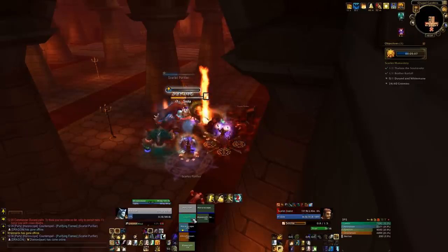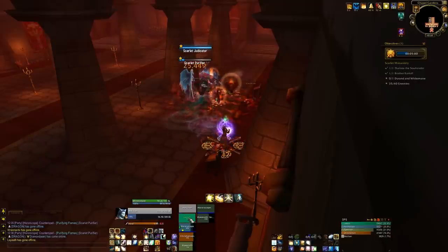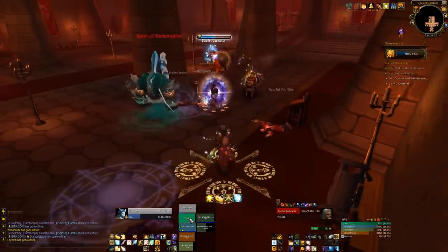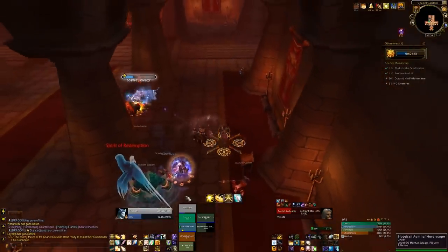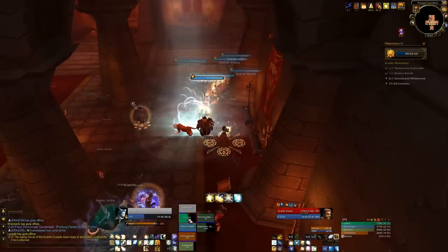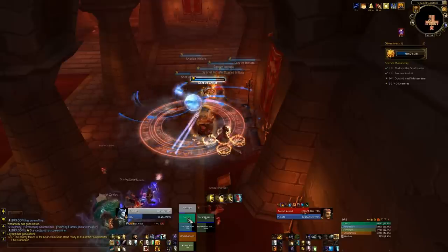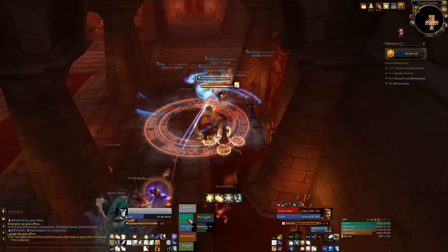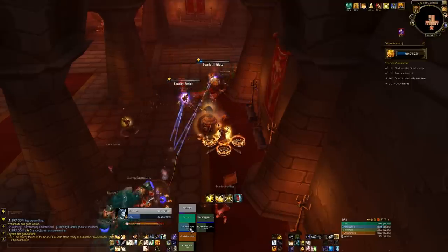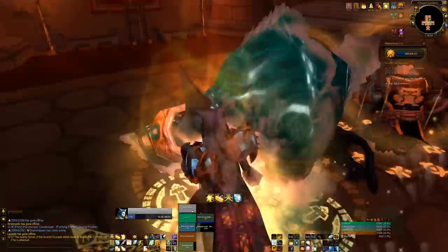We had a lot of trouble with tank deaths here - the tank can just go from full to zero in just over a global cooldown. We rotate stuns, but once the stuns are over the fanatics would just obliterate our tank. Once we started focusing the fanatics down and dispelling them, things got a hell of a lot easier. There's a Judicator Patrol - just pick him up, he's pretty weak. There's also a big group around the corner; mostly initiates who don't hurt at all, with just a zealot's heal to interrupt.